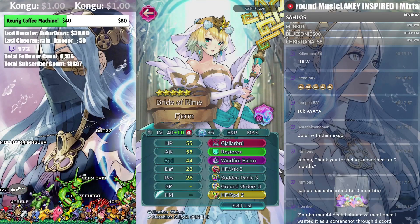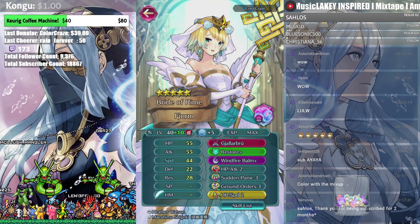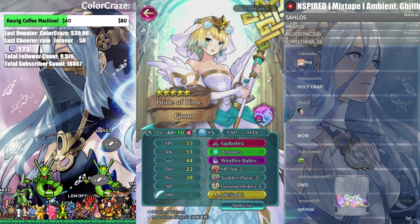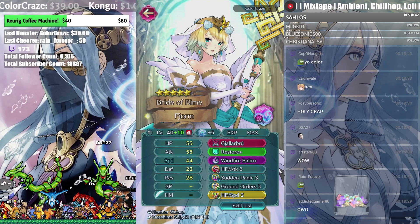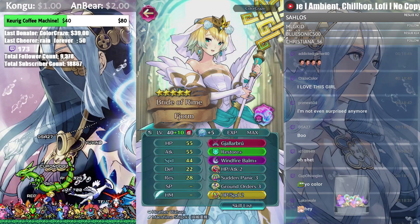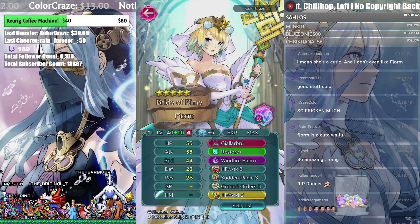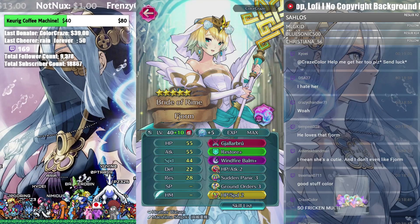Chat, I'm not gonna pretend I'm surprised — he has a plus ten five-star hero. Every single hero he's ever shown me was five-star plus ten. But five flowers — five flowers — that's different. That means he's actually gonna use this hero a lot. My question is: no plus HP? That's interesting. Plus speed has its merits, but wow. 55 HP, 55 attack, 44 speed, 22 defense, 28 res — very very solid.